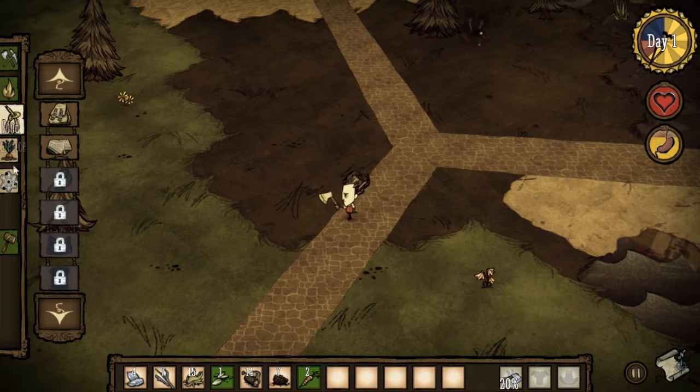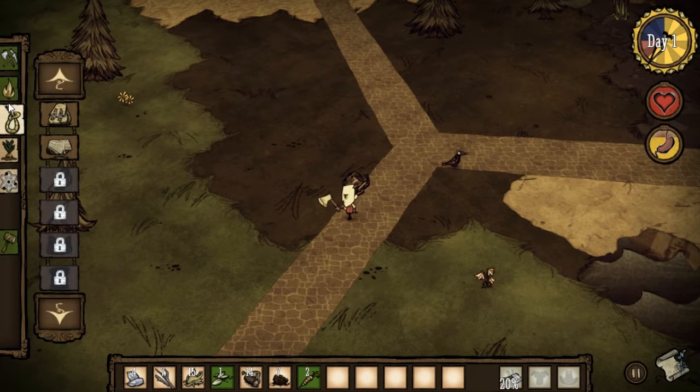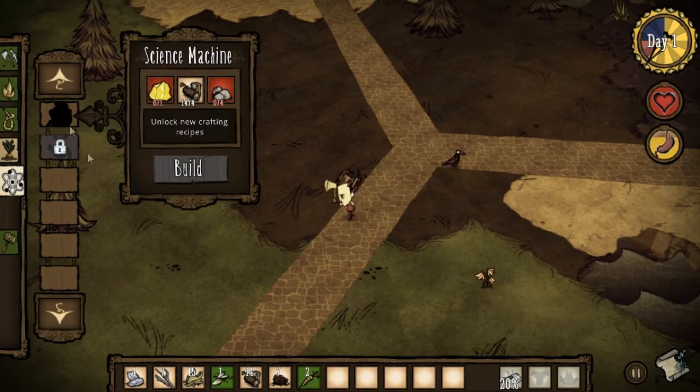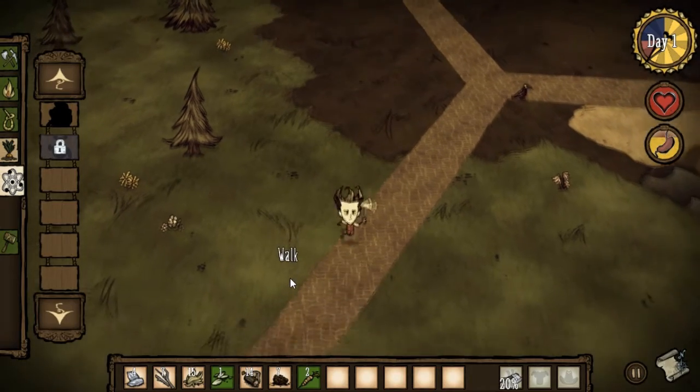I've looked at some of the stuff and it looks like it is possible to build weapons and armor. I don't think we can see it right now because you have to build the science machine, and then similar to a crafting table it'll bring up lots of options to be able to build more things.